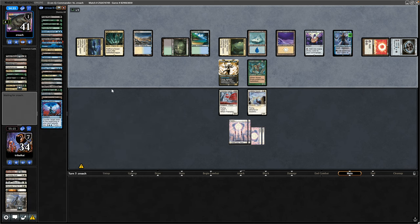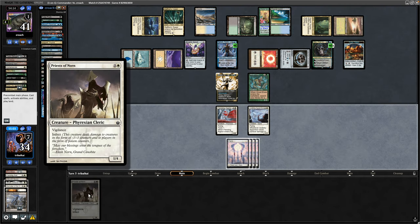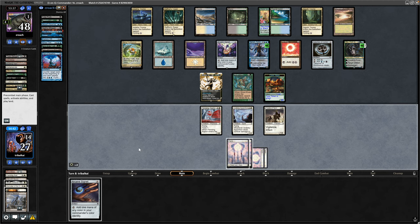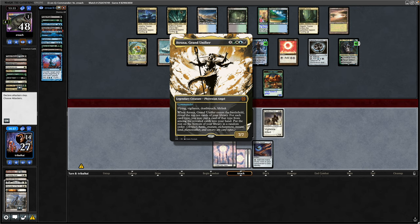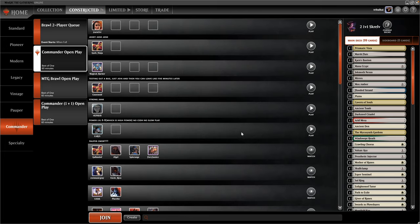I'm just going to take it here because even if we do cast the Dusk, our opponent has a bunch of counter magic held up — so nothing we can really do. Seeing Oko, Thief of Crowns just making a Food Token. We draw into Priests of Norn, take the damage from Atraxa again. They turn their Food Token into an Elk with the Oko. I imagine they're just holding up Cyclonic Rift, and yeah, can't get into a land even though we need one. We go down to 21 points of Commander damage after the Cyclonic Rift. Didn't see anything too interesting from Atraxa — just typical spreading out instants, sorceries, enchantments, control and ramp.